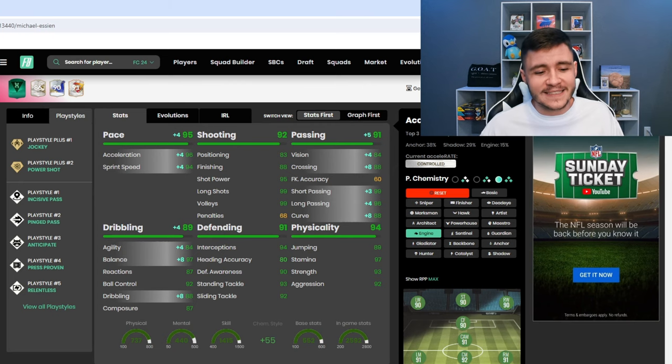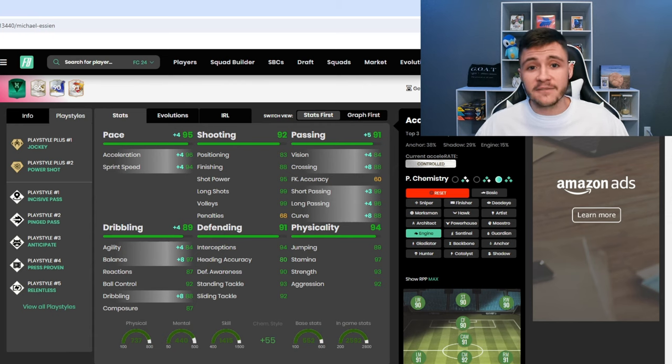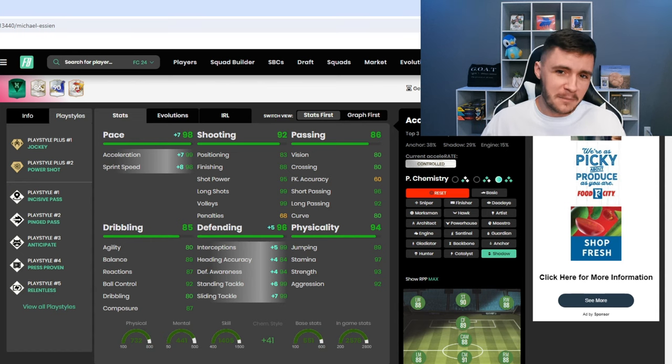Jumping over to Footbind, Essien has seven different play styles. He has the jockey and power shot play style plus — a nice combination that helps both his defending and attacking game. He also has incisive pass, ping pass, anticipate, press proven, and relentless. When it comes to chemistry styles, if you want him to be more of an attacking threat give him the engine — 95 pace, 91 passing, 89 dribbling, 84 agility, 97 balance, and 88 dribbling, making him a lot more quick and swift on the ball. For a more defensive focus, give him the shadow — 98 pace, 96 defending, 94 defensive awareness, and 99 for interceptions, standing tackle, and slide tackle.